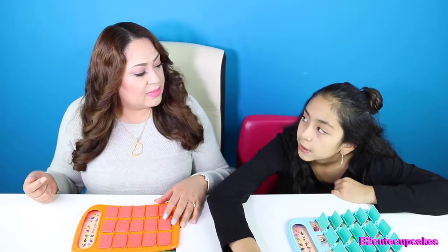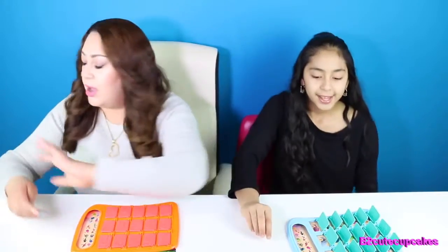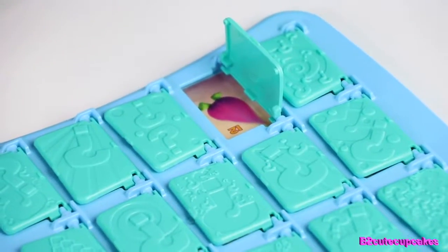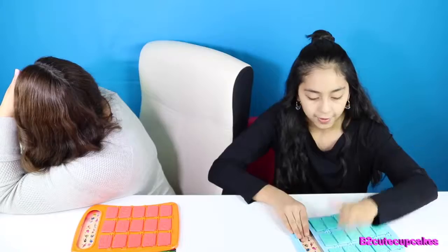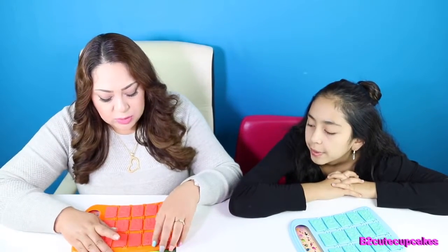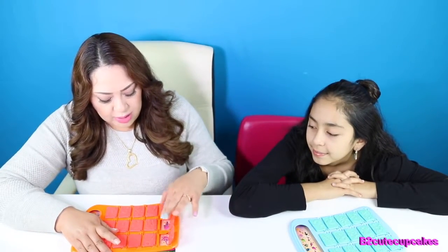Youngest goes first — it said on there. So I'm going to look this way and close my eyes. Alright, so I'm going to pick my character. Okay, you can open your eyes now. Now I need to open all my windows so I can try to get some clues.